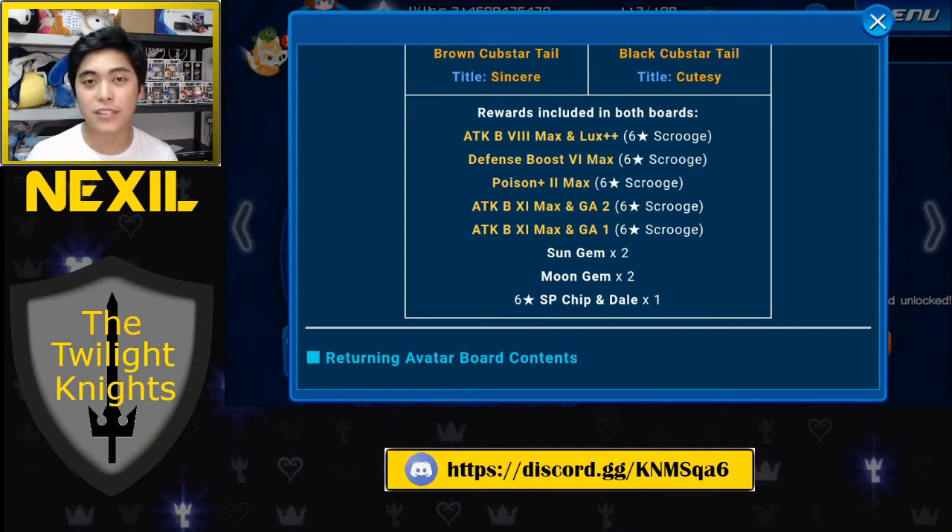With events nowadays, we're able to earn Sun and Moon Gems relatively easily — last week's Union Cross was farmable, and the New Year's event just requires beating a level 100 enemy to get one of each. Sun and Moon Gems are becoming more readily accessible, so buying them now almost seems like a waste. I think they'll become even more common later down the line, maybe earnable every week through Union Cross.